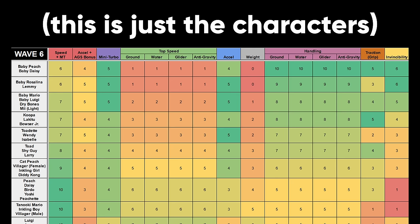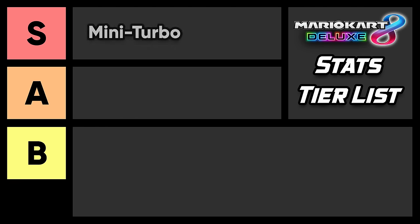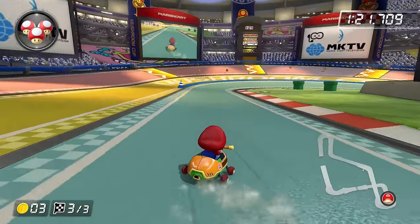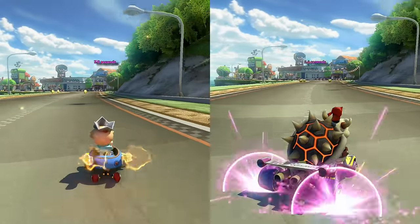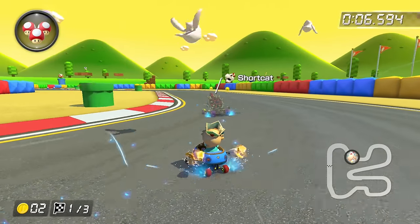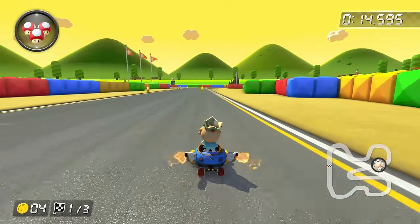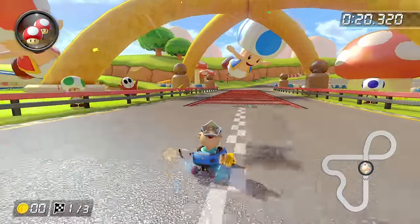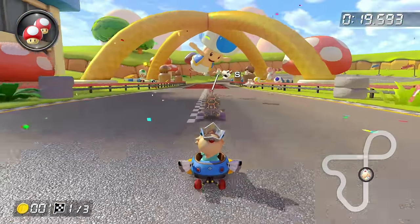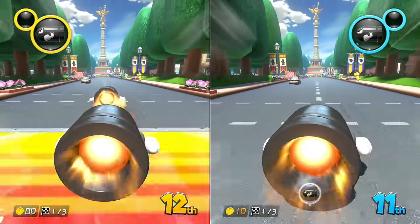Let's talk about how important each stat is with a stats tier list. In S tier, we have the mini-turbo stat. If you drift long enough to build sparks on your tires, ending your drift gives you a short speed boost called a mini turbo. The mini-turbo stat determines the time it takes to charge a mini turbo, the length of time of your mini turbo, and the speed increase it gives you. The mini-turbo stat is so important that the lowest speed combo can stay ahead of the highest speed combo thanks to it. Slow combos can even keep up on straight paths thanks to snaking. Also in S tier is ground speed, which determines your maximum speed — not only when driving normally, but also during speed boost items like mushrooms and the bullet bill.